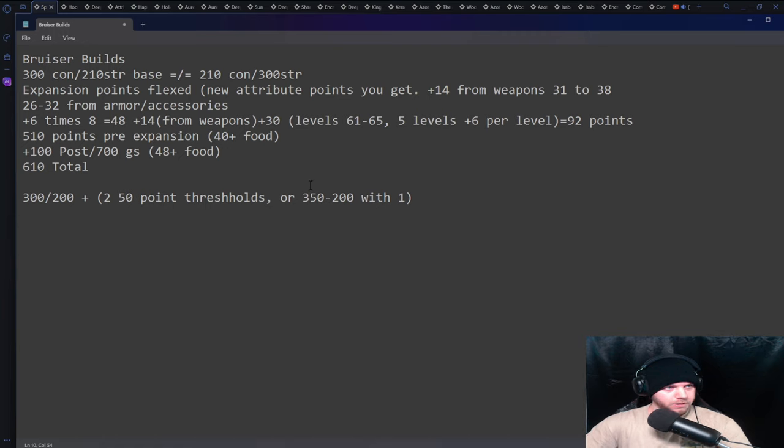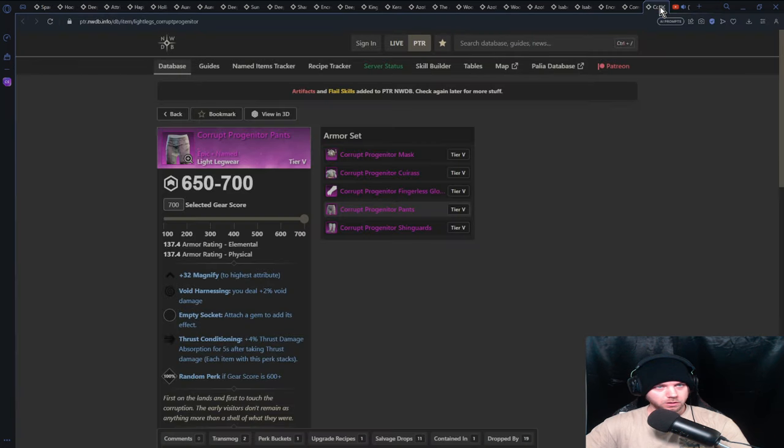Basically this is what we're going to be operating with — bruiser builds, your typical 300/200 setup. I did the math for the expansion: the new food gives you plus eight, so now we're going to have 610 points total. That means with a basic package of 300/200 you'll get two 50-point thresholds to play with, or you can get the new 350-point thresholds with one 50-point threshold.